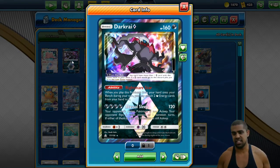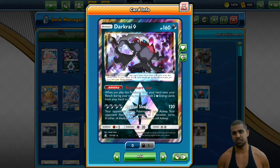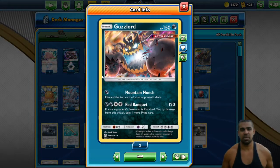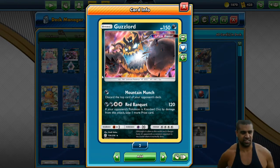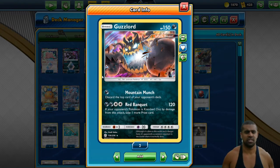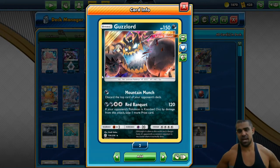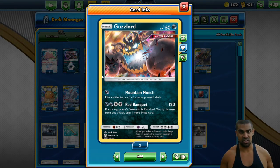Naganadel is actually a decent attacker as well — four energy for 120, and they have to flip two coins to wake up from sleep. If either is heads, they stay asleep, which lets you stall out in alternate win conditions. We play one Guzzlord, which is kind of cool because it's another Beast Ring target — a fatter Beast Ring target. If you have two energies in play and they knock out one of your tag teams, you can bench Guzzlord, Beast Ring it, get two energies, move them on, and then all of a sudden they're staring down a Red Banquet. That's really good against ADP. Red Banquet against other stuff is just a nice attack to have — when you knock something out with this attack you take an extra prize card.